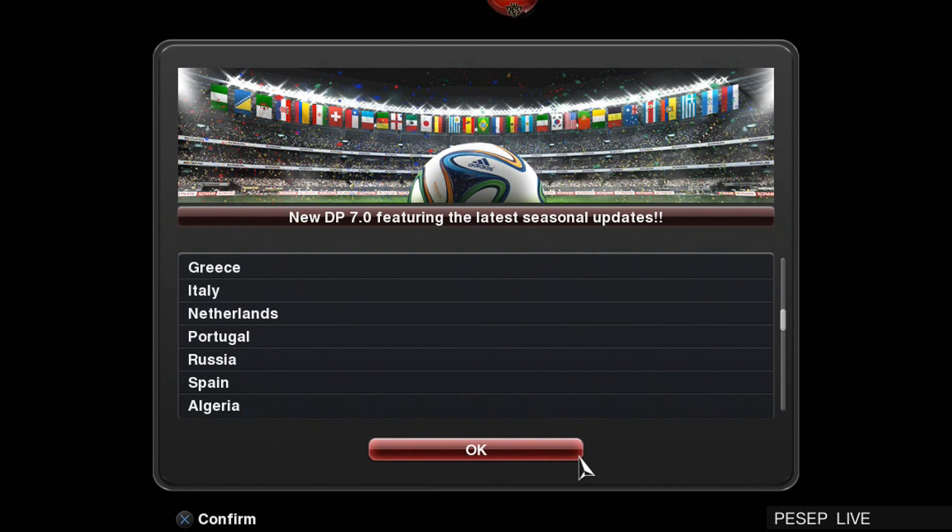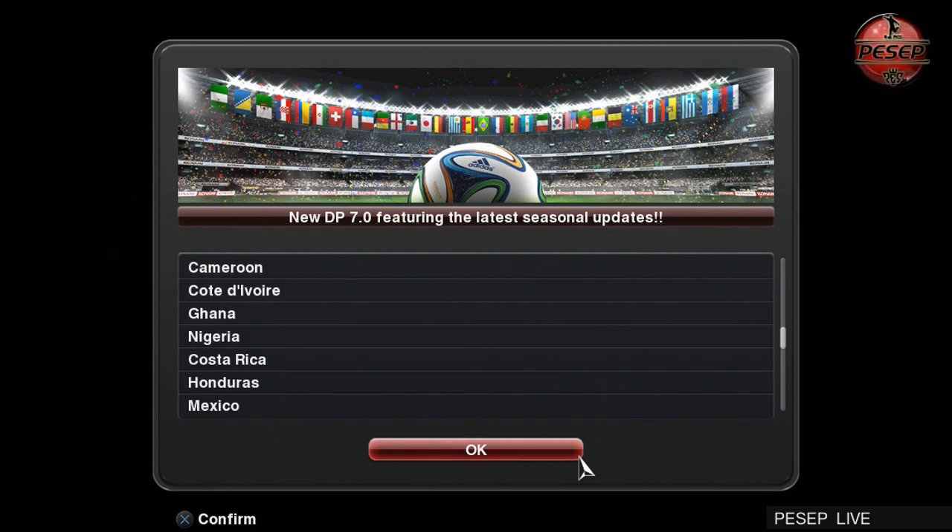To download this Datapack, make sure you reset all your edited teams back to default. Once you log on to your game, all this information will be available — just read them, I don't need to go through it.